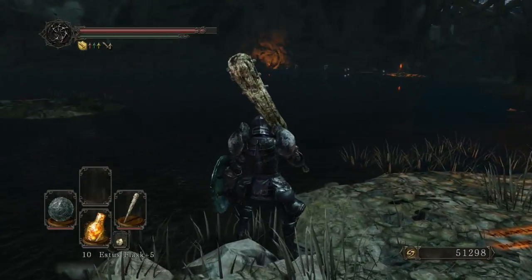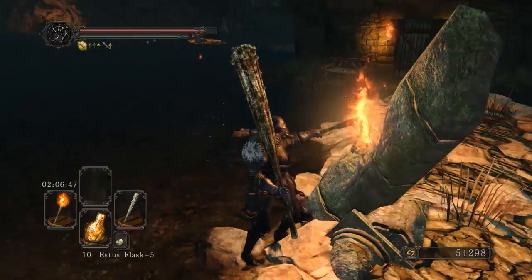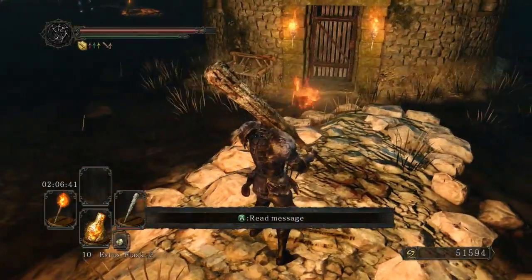Deep water scares the shit out of me. I really don't know why. It's not like I nearly drowned as a kid or anything like that. For some damn reason — maybe it's because I can't swim. And yes, I know, that's pathetic. But I can't swim. I sink like a stone. That might have something to do with it.